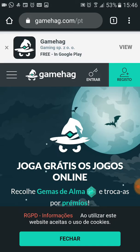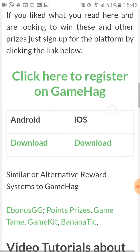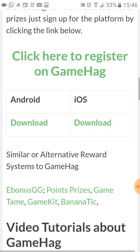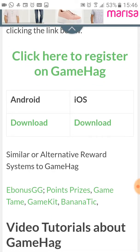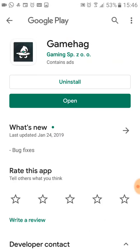Once done, click on 'Create Account.' I'm not going to do this because I already have an account. Let's go back to the page. Next step is to download the app — here are the options for Android or iOS.